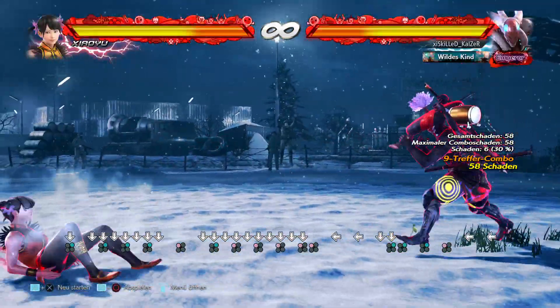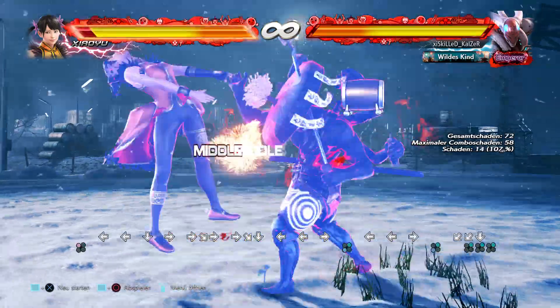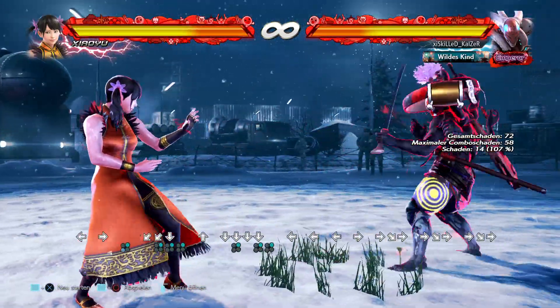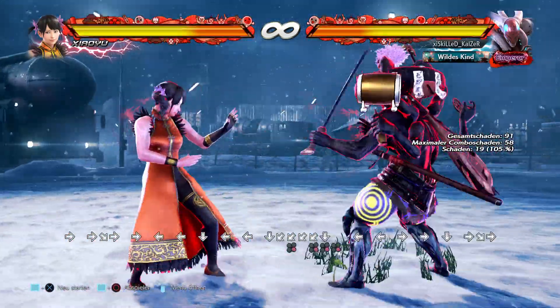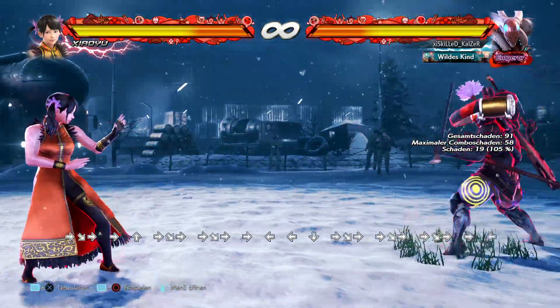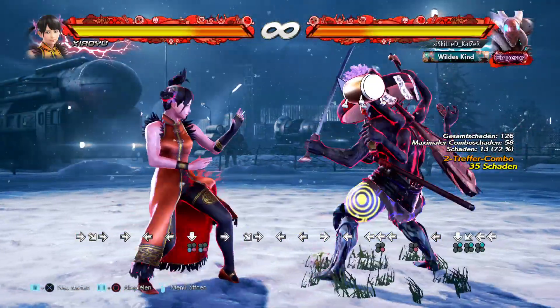He has very good wall carry now — you can just do stupid things and it will carry very far. But this combo puts the sword away, it looks great, and I want to do it even though it's kind of difficult. This is gonna be my go-to combo. Hope you enjoyed it — thanks for watching, see you in the next video, bye!